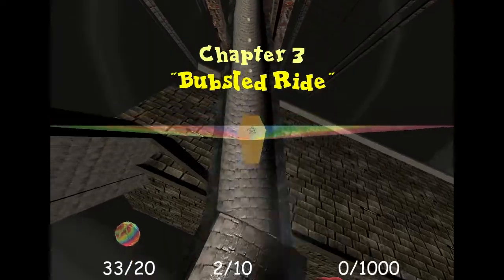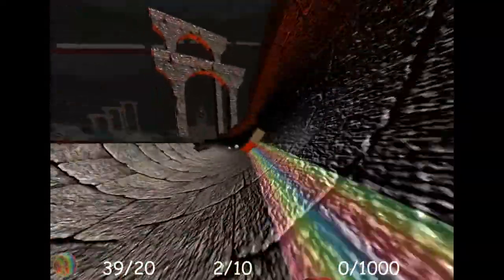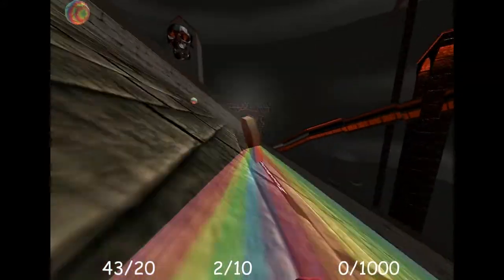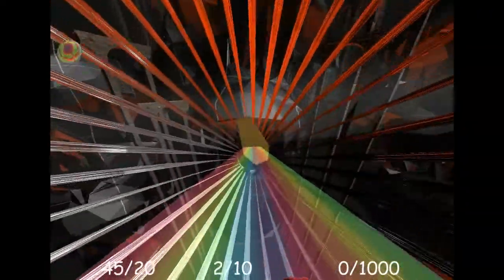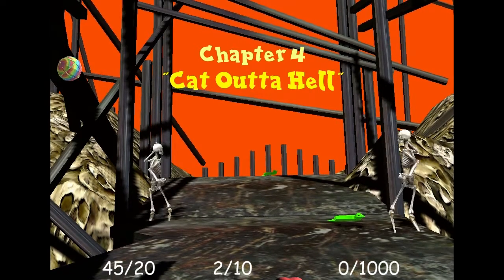Chapter three: Bubsled Ride. Okay, what's going on here? Let's use our magical rainbow powers to slide down this chute. There's a giant skull - there's multiple giant skulls! Nobody likes that. Why is my coffin all sideways? It's not good. I feel like we're going to fall out of the world. That's a little bit terrifying. We're going to a giant skull - we're clipping through things! Chapter four: Cat Out of Hell.